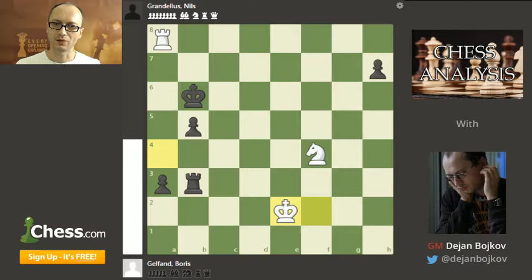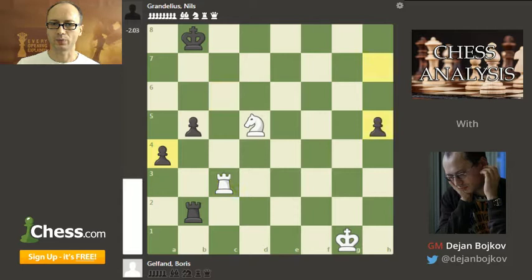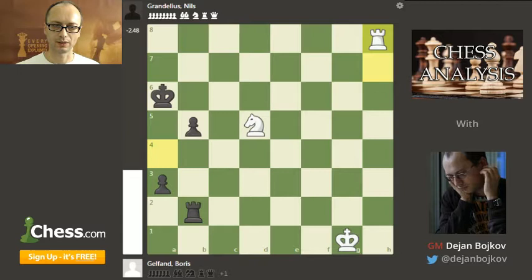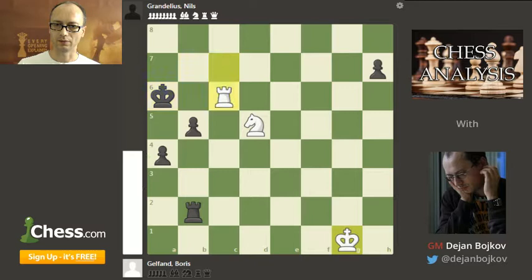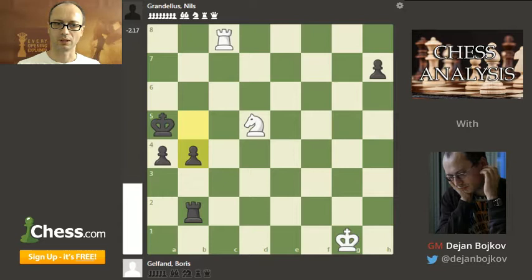Gelfand plays Rook c6 check, and after King b8 he played Rook c3. Probably here there was a small mistake by Black — he went h5, which is actually quite logical; I'd call it an inaccuracy rather than a mistake. It would have been better to go King to b7, so that after Rook c7 check and King e6 and Rook c6 check, note that this pawn is still invincible. The king would go to c6, and only then Black takes the knight and wins the endgame, since the white king is still too far away.